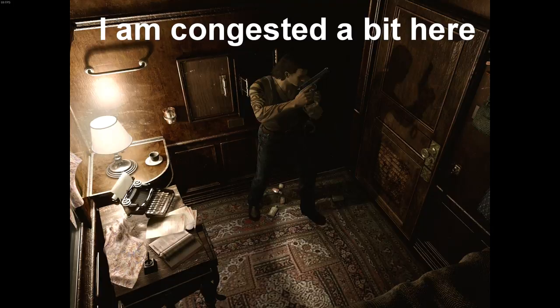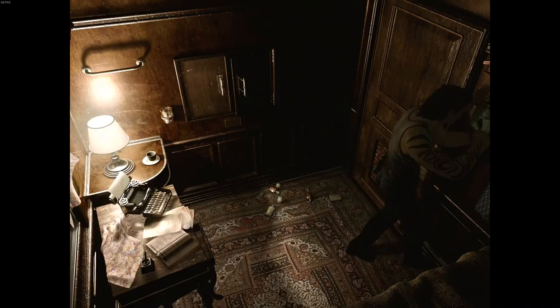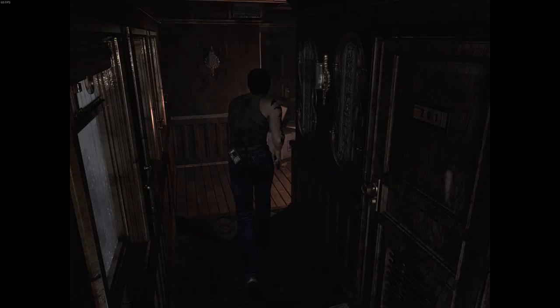Hey guys, welcome back to Resident Evil 0. We're playing as Billy right now - Billy, I should say. And we've just got the conductor key and we're heading back through the train. We went to pop off a save, and yeah, let's go to the conductor room and see where that gets us.